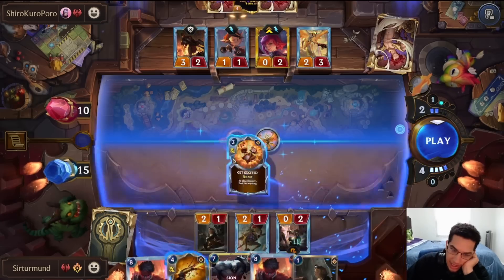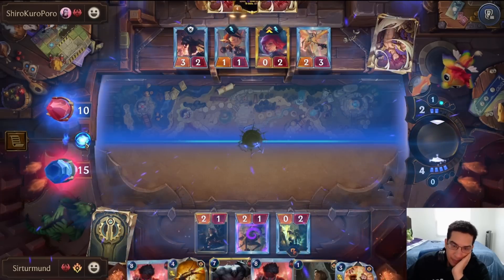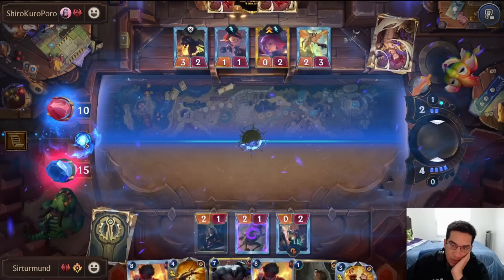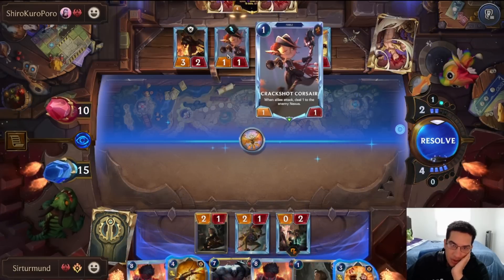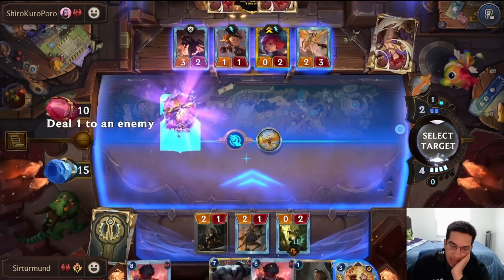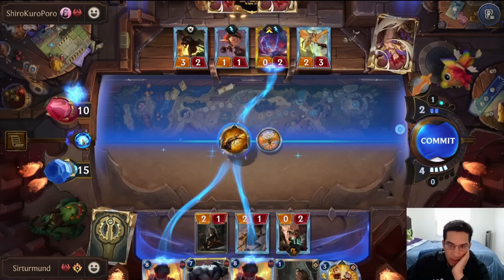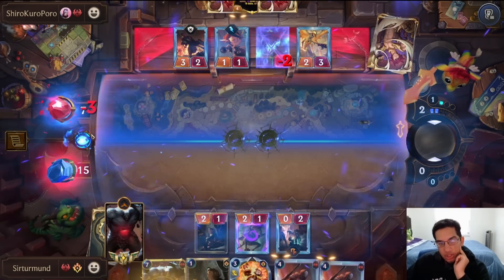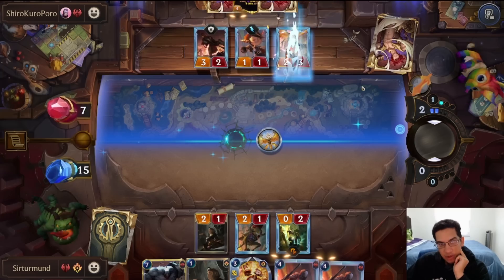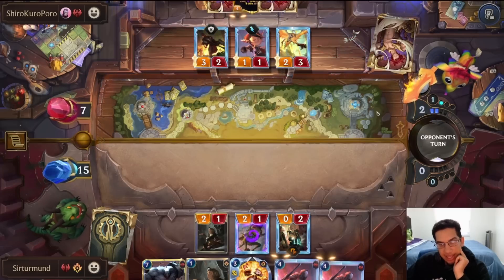There's one problem here. The opponent has one blocker, one stun. Let's say they have the Station — they block another unit, and then we chump block the Stage Hand. I think I like killing the Annie with double Lost Soul — this is going to burn them out. Next turn they're going to have to block, and we can play the Revenant, so we kill Annie before she levels up. I'm down to take seven damage if the opponent has a Station.